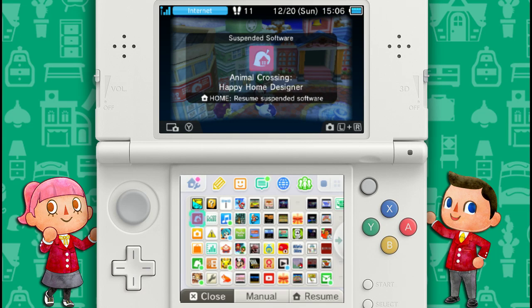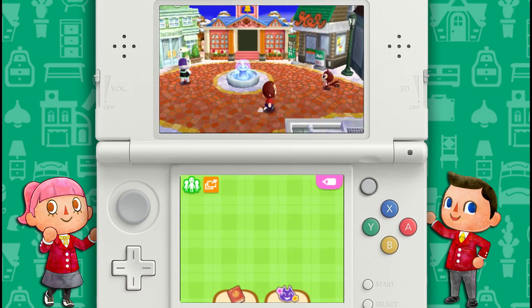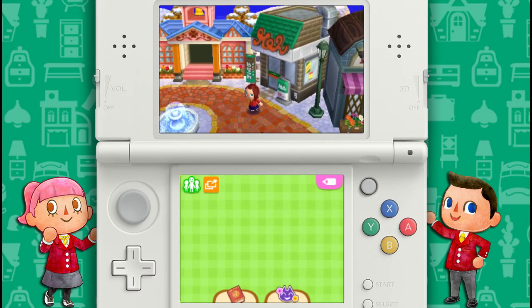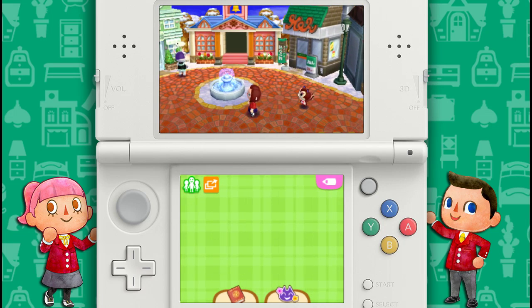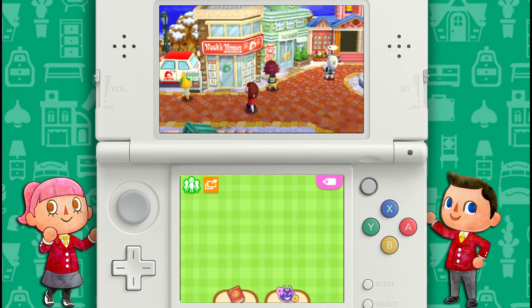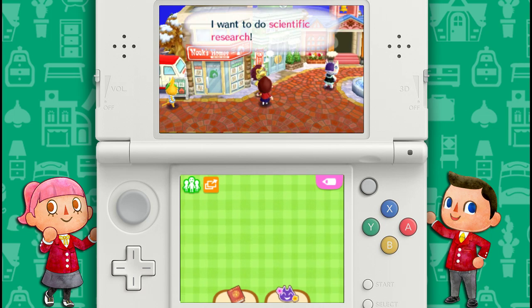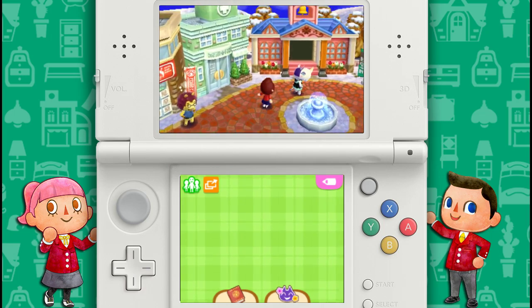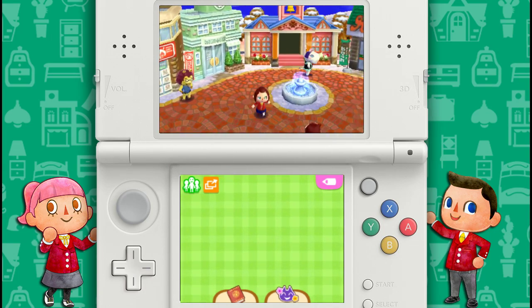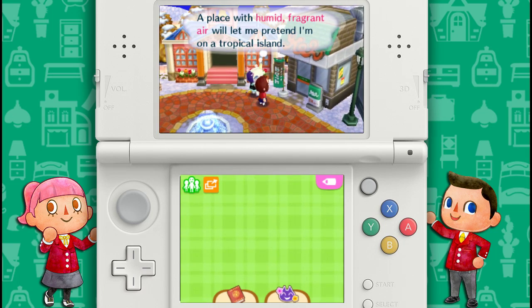Hey guys, what's going on, it's Tan. I want to take you for a walk in Animal Crossing: Happy Home Designer for the Nintendo 3DS. On the last video I took you around my town and showed you some of the things I've built or helped design. This time I want to take you through the entire process of creating or designing a home, so I'll go up to everybody and give you a snippet of what they're looking for.